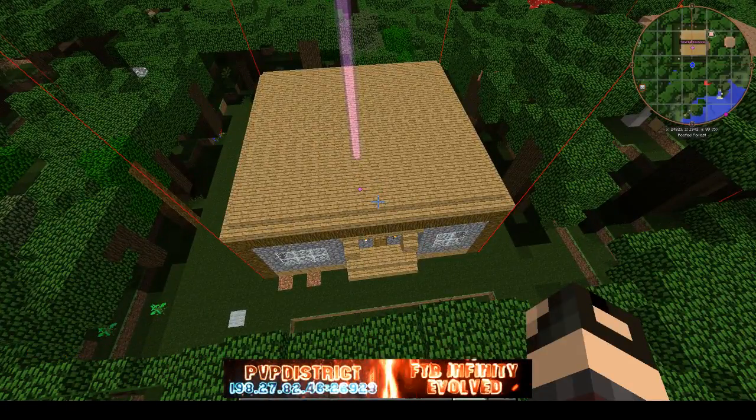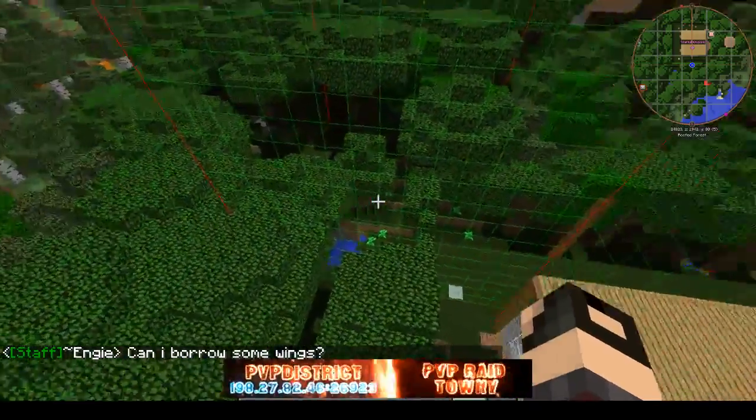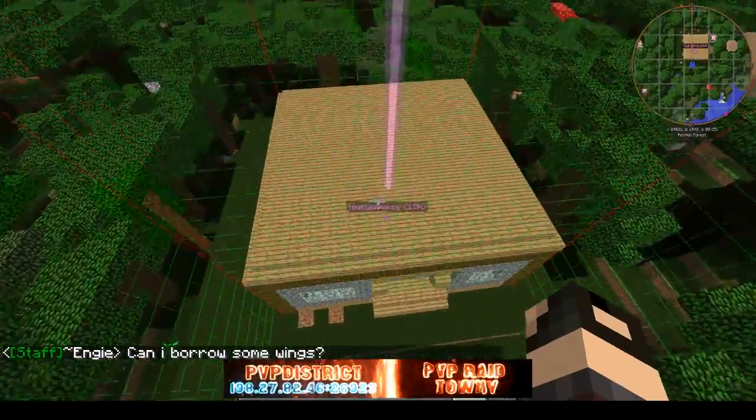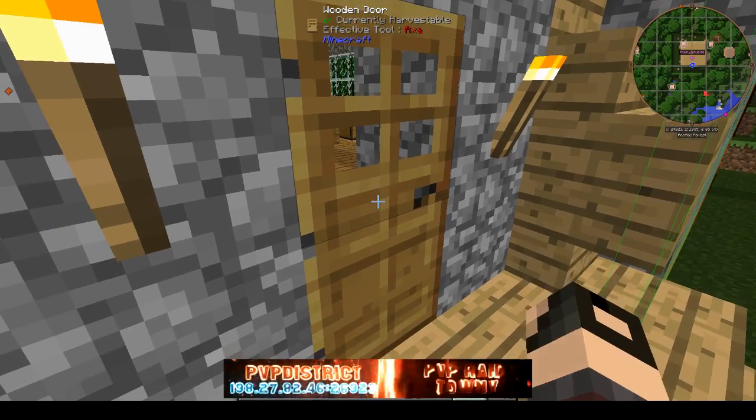Your key to press is F9, so you gotta double tap F9 and you will see chunk size. This is by default 16x16. Okay, so I'm gonna say one thing before starting.